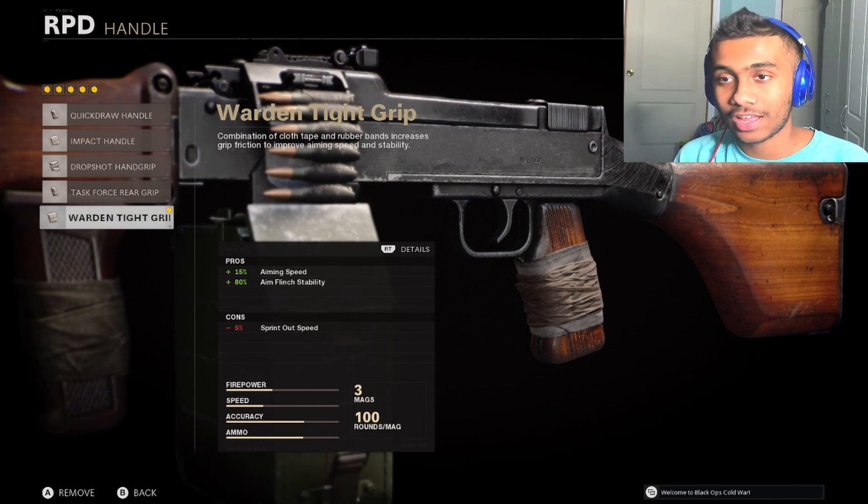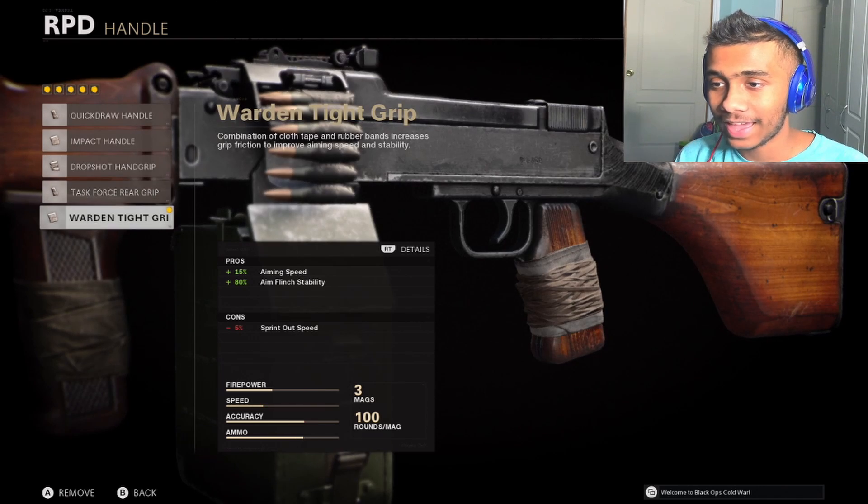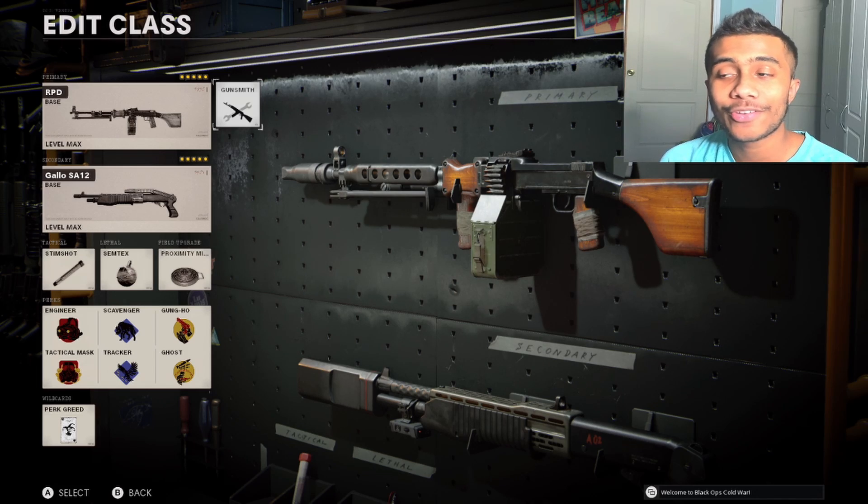Honestly there are a lot of attachments in this game, at least for the beta, that don't really make that much sense. So shout out to my friend Brandy for that tip. Basically you just put the warden tight grip, which gives you pros of aiming speed and also aim flinch stability, which is very important for this gun.